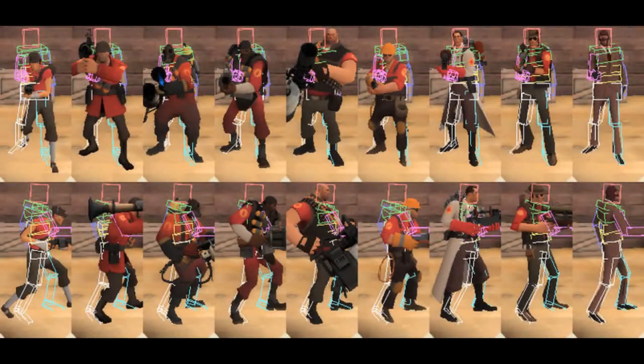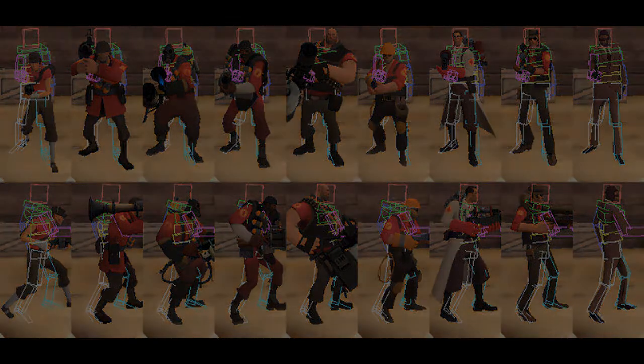When disguised, the spy's hitbox doesn't change. As shown on TF2Wiki.net, certain disguises will decrease the chance you get hit. Disguising as the scout, soldier, pyro, demo man, or engineer will greatly reduce the chance of you getting headshot, which adds some situational benefits to these disguises. It's not hugely important that you disguise as one of these classes if the enemy team has snipers, but it's recommended that you stick with pyro or engineer if they do.